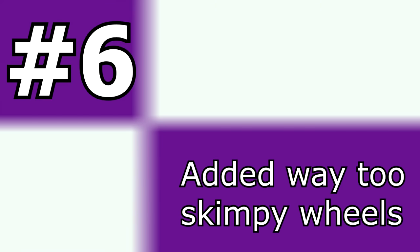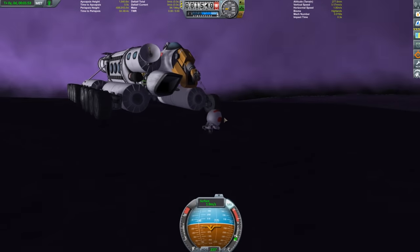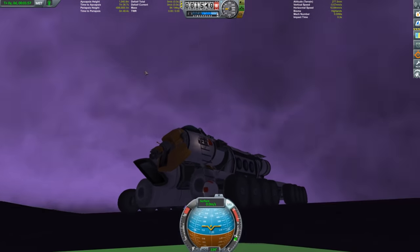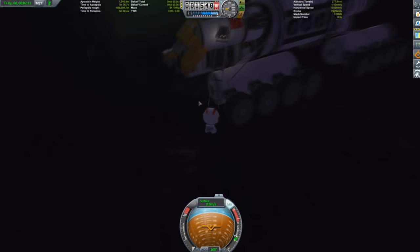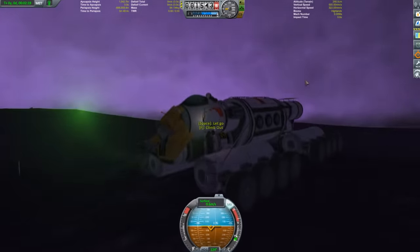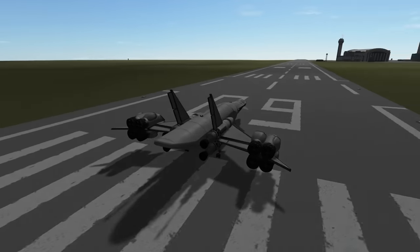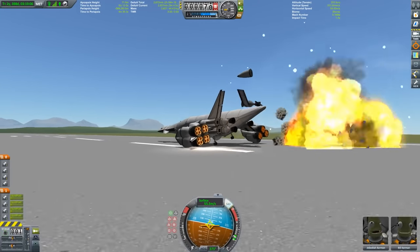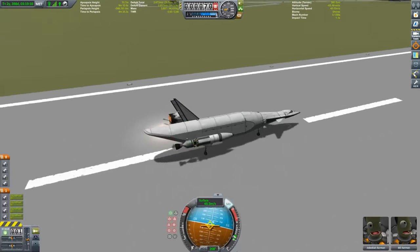Weak wheels. Remember the Purple Pain mission? It already took ages to drive the Oddwalk rover around Eve. In addition to that, I had to repair the rover wheels every few hundred meters because I underestimated the strain put on them. Also, your planes tend to wobble if you opt for the more lightweight landing gear, which can cause some discomfort during the actual landing. So make your vehicles sturdy.